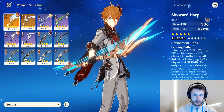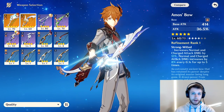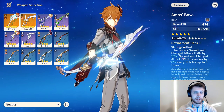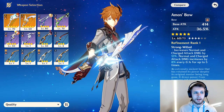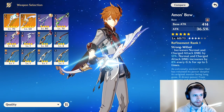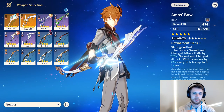I was very fortunate during my free rolls — I was able to get Skyward Harp and Amos' Bow, which means I'll be able to compare these two bows directly when Ganyu comes out. If you want to see those comparisons, make sure to subscribe so you can come back for the next video. In the video we were looking at, it actually shows Ganyu using the Amos' Bow, which I think is really interesting.